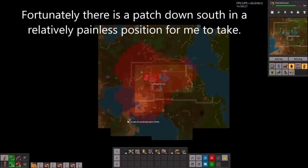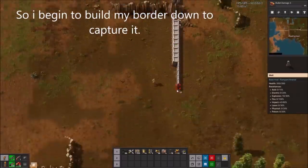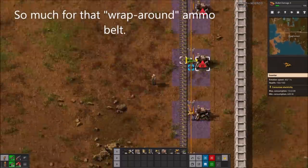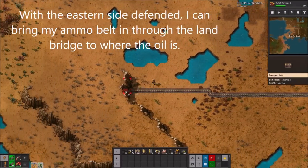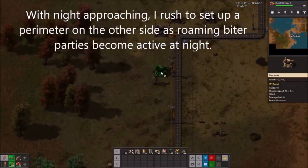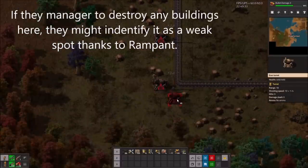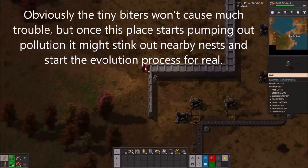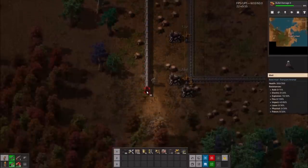Fortunately, there's another oil patch down south in a relatively painless position for me to take, so I begin to build my border down to capture it. With the eastern side defended, I can bring my ammo belt in through the land bridge to where the oil is. With night approaching, I rush to set up a perimeter on the other side, as roaming biter parties become active at night. If they manage to destroy any buildings here, they might identify it as a weak point thanks to Rampant.